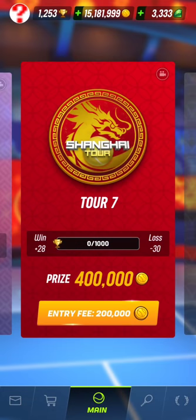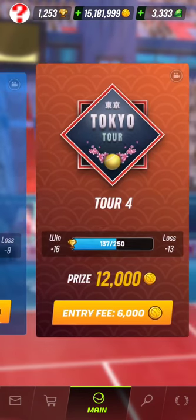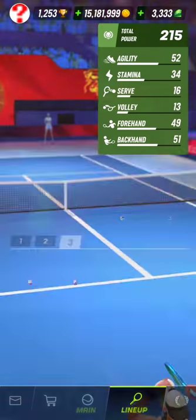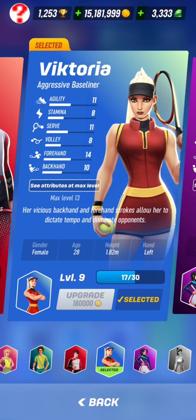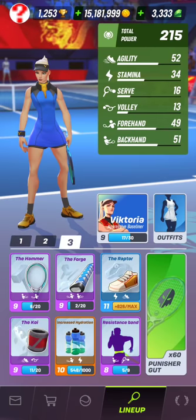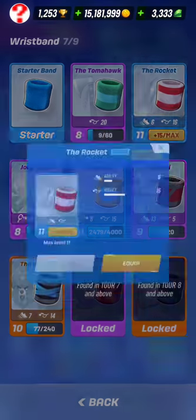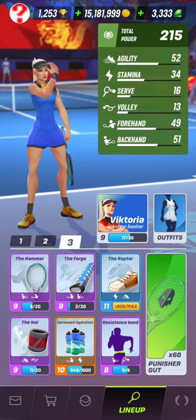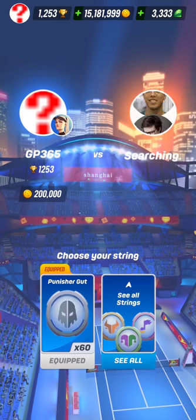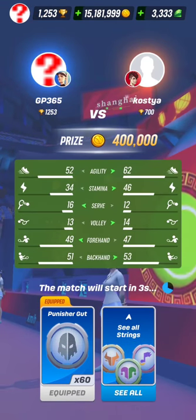Let's play the first match ever in Tour 7 that I have just unlocked. I haven't maxed Tour 6, and I haven't added a lot of points in the small tours either. Here's my lineup - my Victorious at level 9. The hammer - I have it at last because it was in the store, and I have the daily deal cards. I have this one at max but I don't want to use it. So let's play Tour 7 and try and get some cards, hopefully cards that are available only from Tour 7.